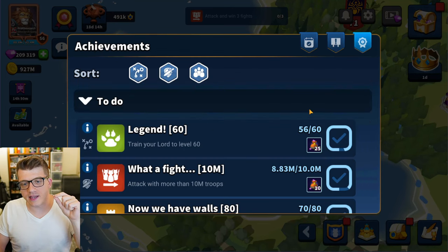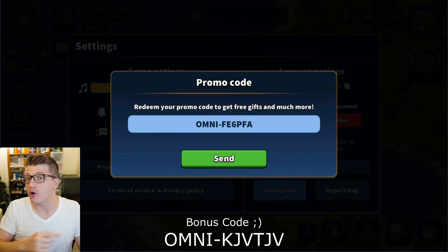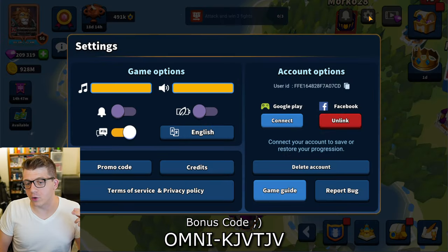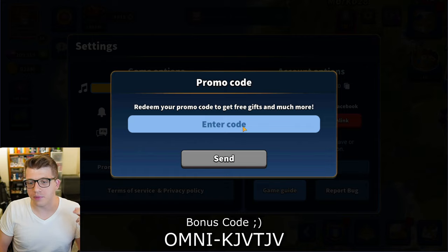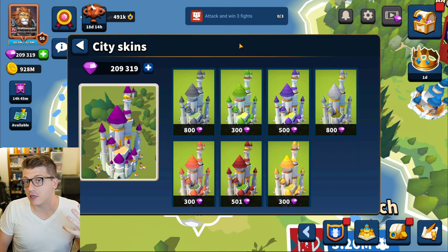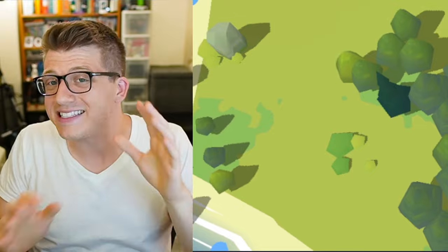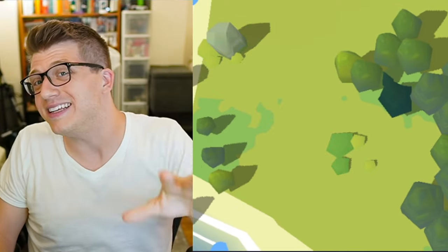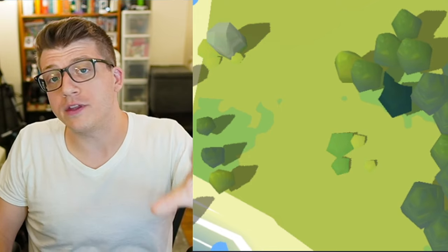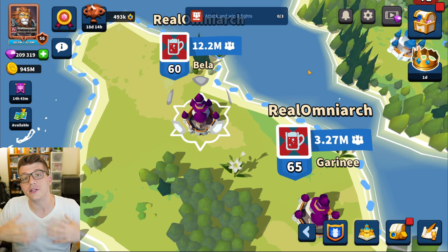Always do your daily quests and complete achievements when you can. Another way to get free stuff in Million Lords is by using my promo code. Tap the gear icon in the top right corner, then tap the promo code button. You'll get free goodies including a free city skin, which normally costs a couple hundred sapphires. This video is sponsored by Million Lords — there's a link in the description to download the game for free.